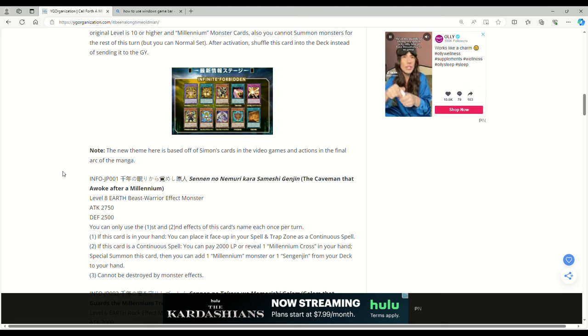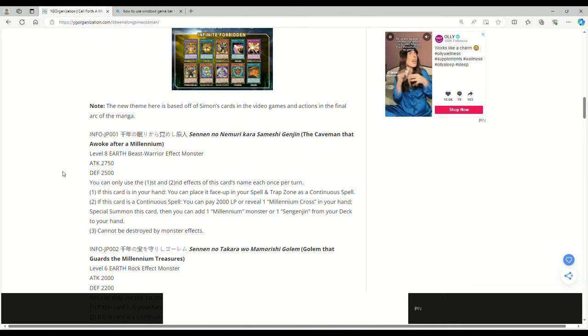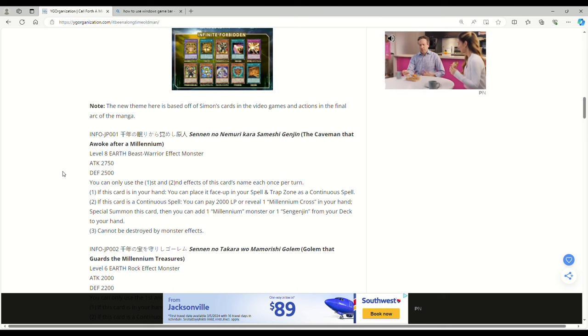Level 8, Earth, Beast-Warrior, Effect Monster — 2750 attack, 2500 defense. You can only use the first and second effects of this card's name each once per turn. If this card is in your hand you can place it face-up in your spell and trap zone as a continuous spell. If this card is a continuous spell, you can pay 2000 life points or reveal one Millennium Cross in your hand, special summon this card, then add one millennium monster or one Sangagen from your deck to your hand. Cannot be searched by monster effects. Sangagen is an old vanilla monster — that's actually kind of cool.